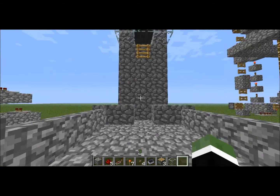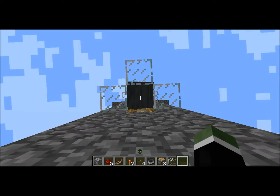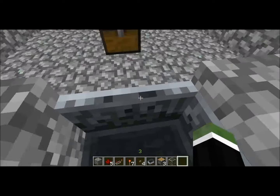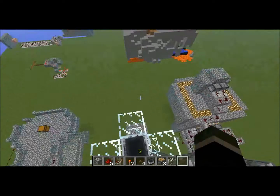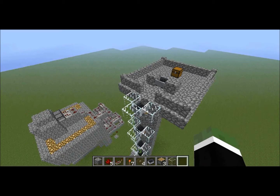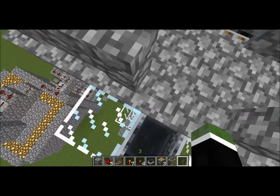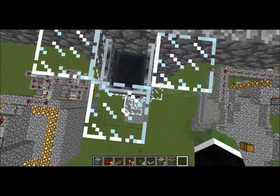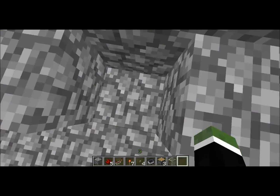So if you come over here and you stand right beneath this and just hold right click, you'll pop in and out of the minecarts and go straight up. And you can get your potato. That might not have seemed that high, but look how high I am now. And to get down, you simply stand in a minecart and fall through.